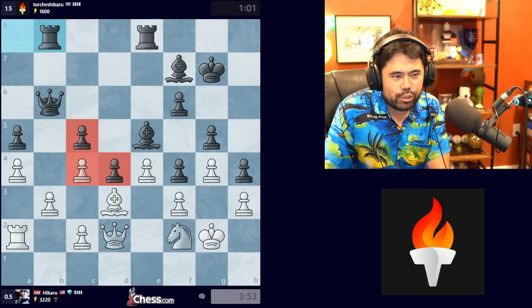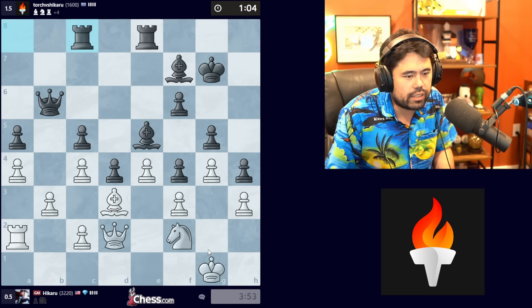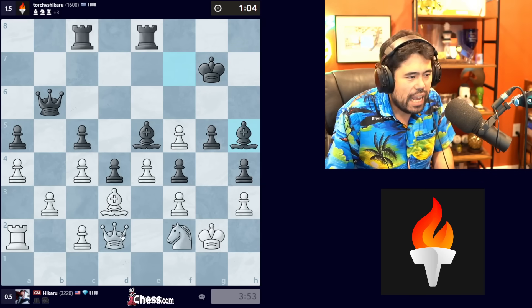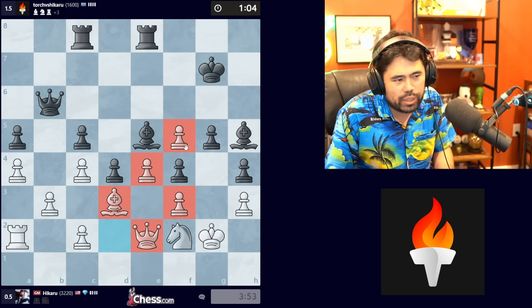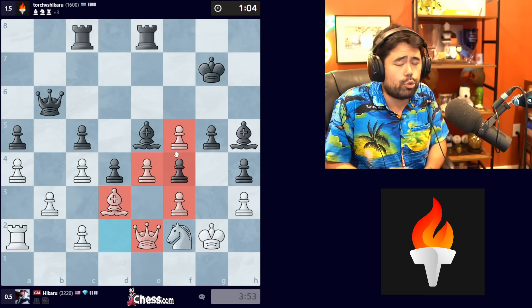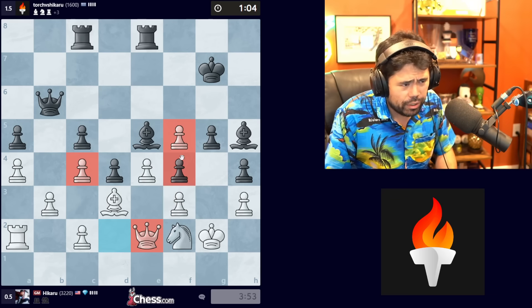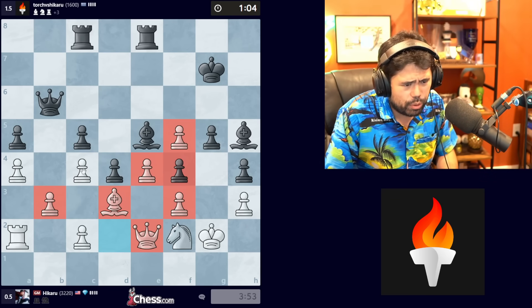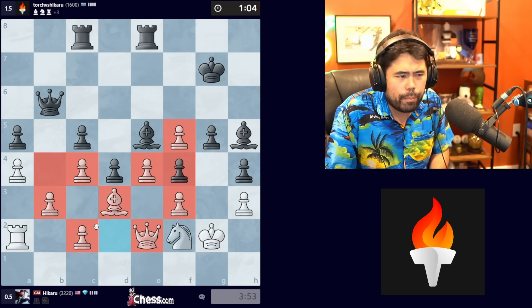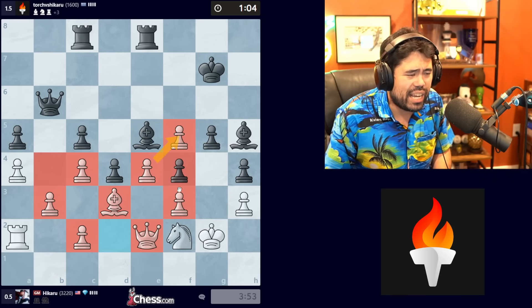It would have been really interesting if this game continued, because what would have probably happened is that eventually it would have played something like F5, where I take on F5 and it goes Bishop H5. And I think I still would have been holding this position because I can always just wait with the Queen on E2. It's a real shame we didn't get to see that because I would have been really curious to see what Torch was going to do — whether it was going to go for broke and try to keep the game going or not. But apparently it just plays the three-fold, which is a little bit surprising. Maybe some algorithm or bug. At any rate, the game does end in a draw.